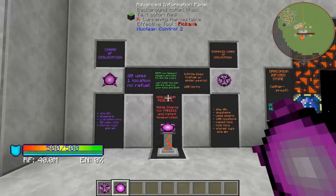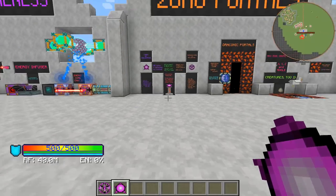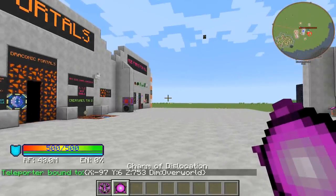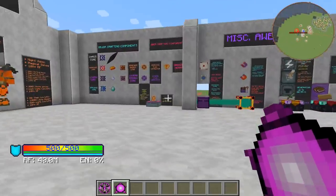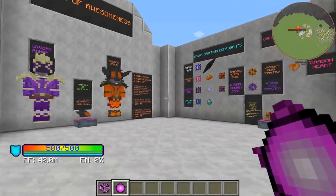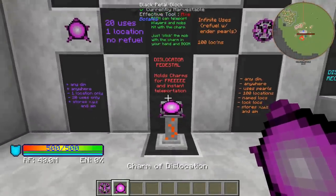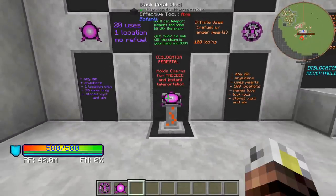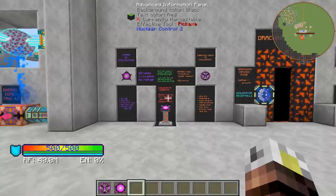The basic charm of dislocation gives you 20 uses and can only be linked to one location. You just grab a charm of dislocation and shift-click to bind it. It binds to your location, your dimension, and your viewing angle. If you run over somewhere else and just click it in your hotbar, it puts you back where you were facing the same direction. You can take these and put them on a dislocator pedestal, and the advantage is it's now free — no limitation. You can use it as many times as you want, just run up and click the pedestal, and that basic one will never break.